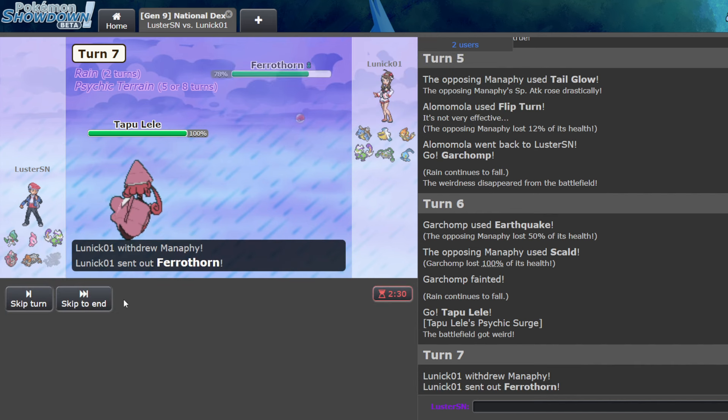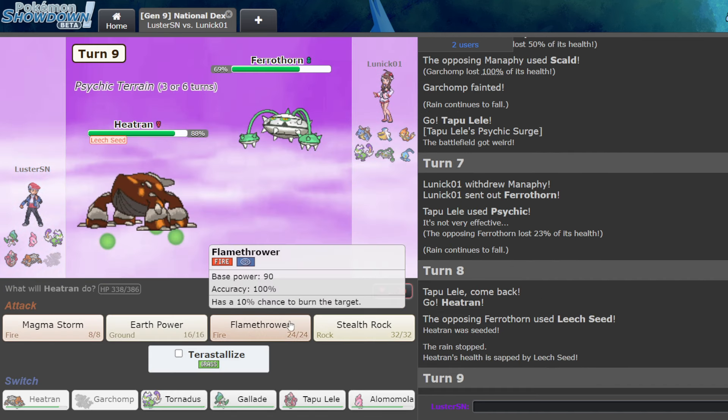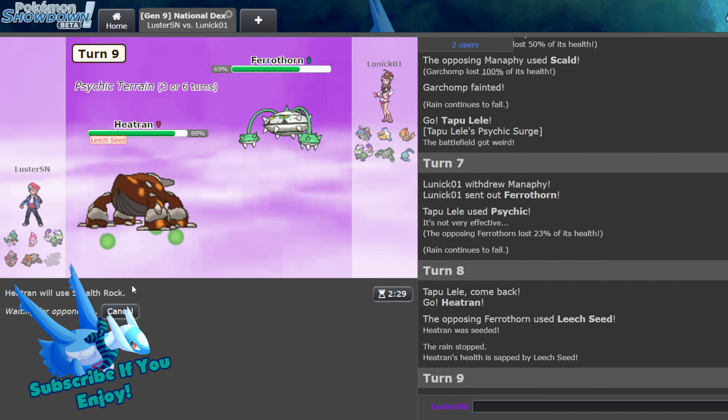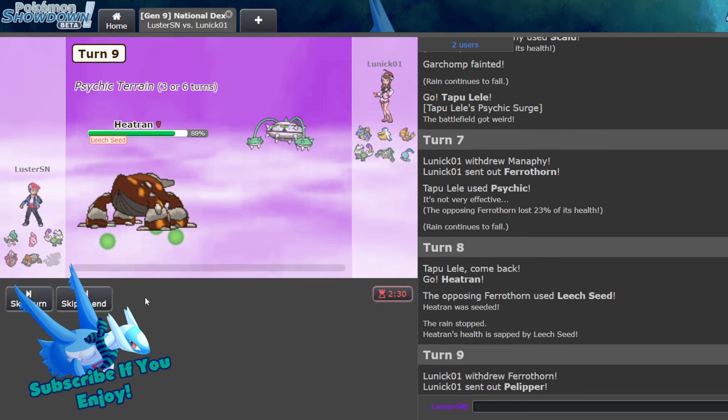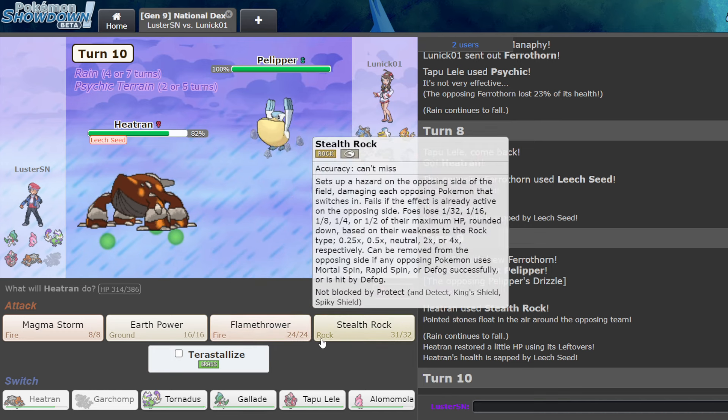Worst case they go Ferrothorn — do I think they'll double? No, they don't. So I got up rocks here. I don't really care about Heatran's health, obviously — it's a Heatran. We do have Terra Grass, but I don't know about this. This is kind of why I wish I had Taunt. I have Flamethrower for stuff like Subglare Serp so I don't miss. But they actually just go straight for that, which is fine.